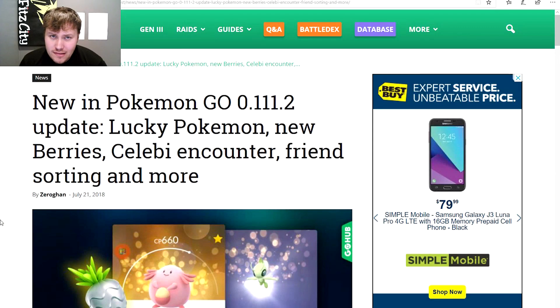What's up everybody, it's your boy Fit City. Hope you're doing great. The new APK for the latest update is available — update 0.111.2 is now in the APK Mirror store. You can simply Google 'Pokémon GO APK Mirror' and download it already. It's a pretty good update.